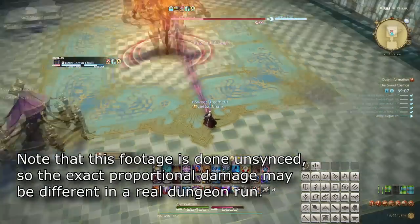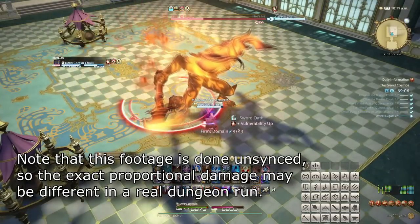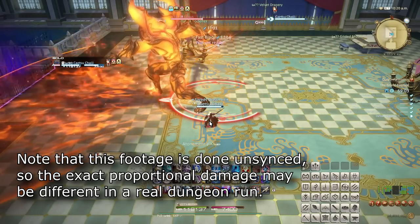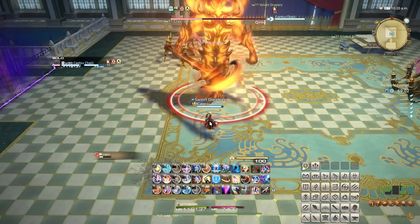If the mechanic resolves with the spiky tether, you will take a lot more damage, and often be served a vulnerability stack or similar, while the purple tether does mild damage and has no other effects attached.